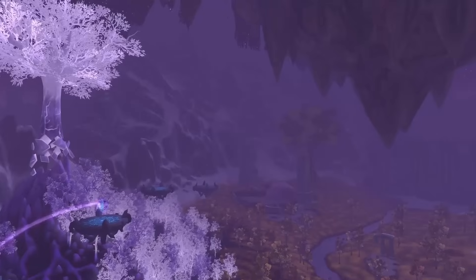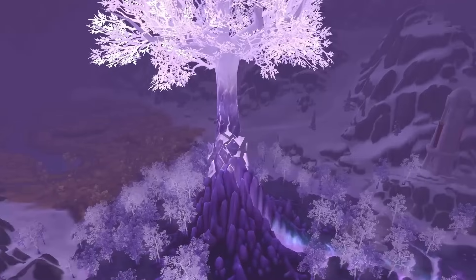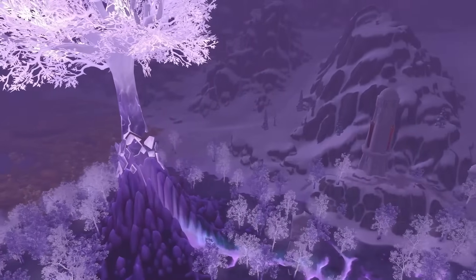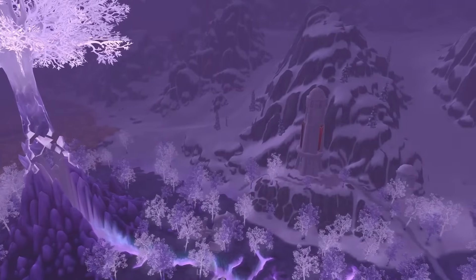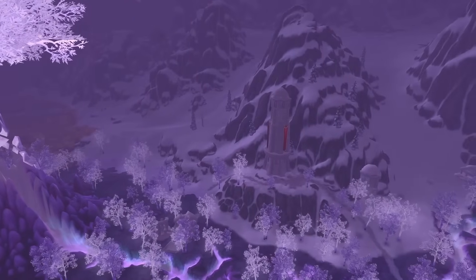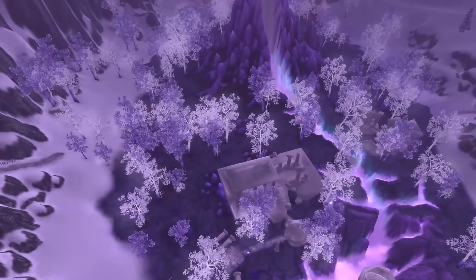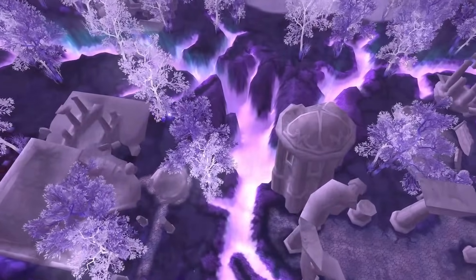Meanwhile, the Sunreavers and Silver Covenant maintain their foothold in the region. In the mystical embrace of Crystalsong Forest, the Unbound Thicket emerges as a dominant force — a realm entrenched in mystery within the eastern reaches. Its boundaries weave a cryptic tapestry, with Sunreaver's Command to the north, the haunting Zul'Drak to the east, the echoes of Windrunner's Overlook to the south, and the somber Forlorn Woods guarding its western flank.